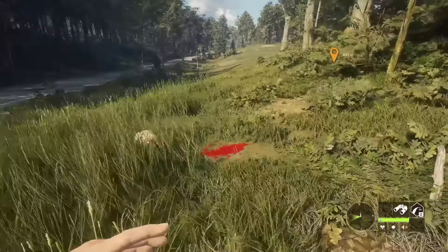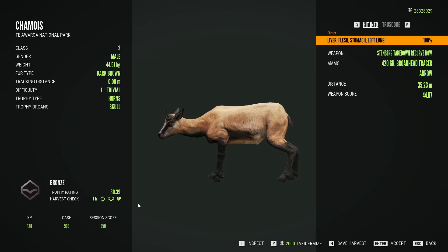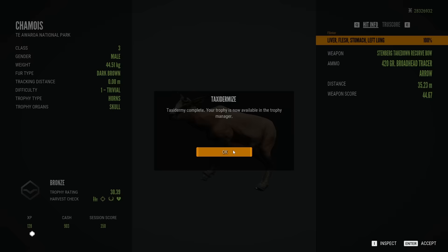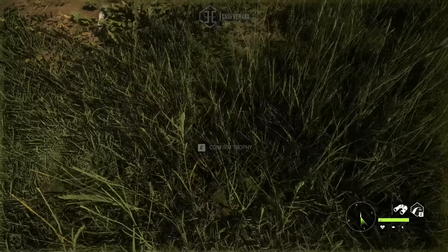I don't think we keep our progress here in early access — I'm not actually 100% certain. Flesh, liver, stomach, and left lung — not bad. A bronze at 30.39, so barely a bronze. Just in case we do keep our progress, I will tag this because I'm pretty confident we don't have a hall of shame chamois.